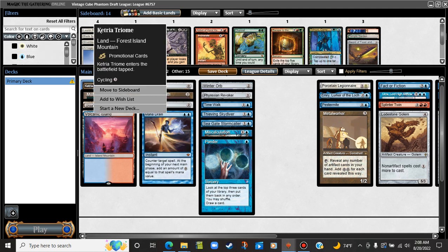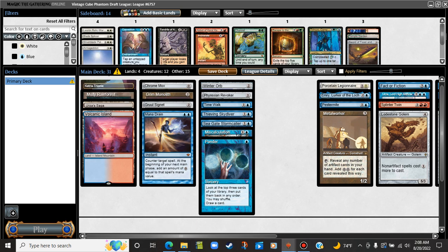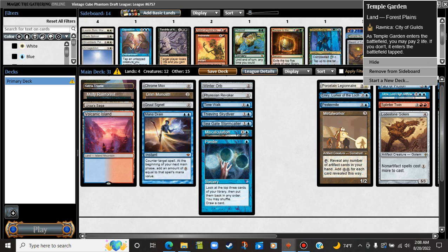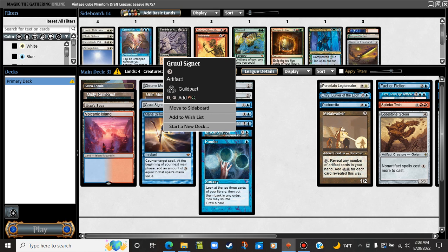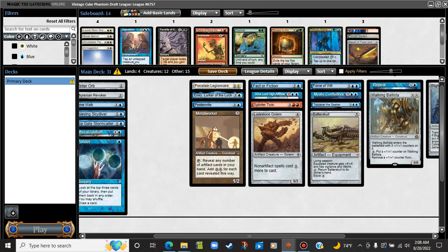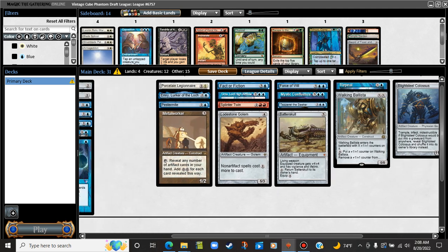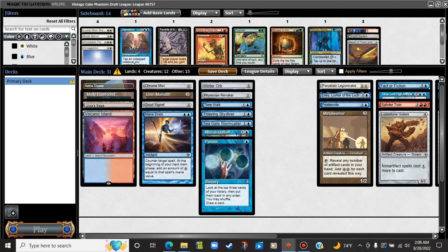Armageddon — we have the Ketria Triome, and I do have the Temple Garden that gets fetched off Misty, also a white source. Gruul Signet is red. What health card colors do we have? Any way to make white mana? No. I was laughing about the Coalition Relic, but it would have let us cast the Armageddon, which would be pretty nice. Might be a bit too greedy anyway, so we're just gonna not do it.